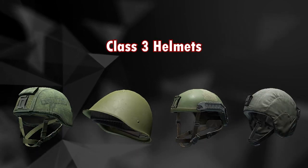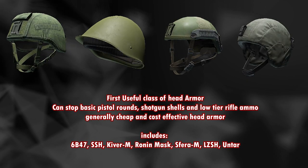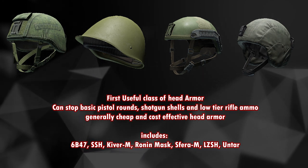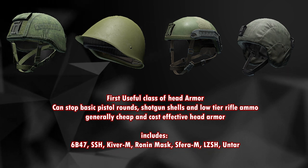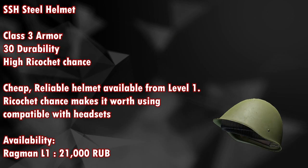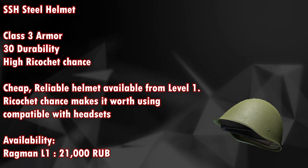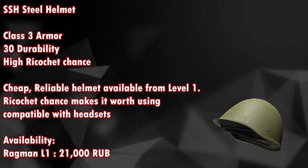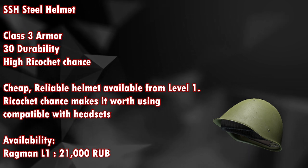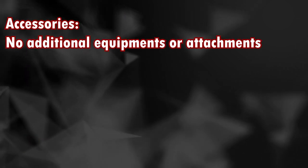Next is the class 3 helmet — the first useful class of head armor. It can stop basic pistol rounds, shotgun shells, and low-tier rifle ammo, and is generally cheap and cost-effective head armor. This includes the 6B47, SSH helmet, Kiver M, Ronin mask, and the LSZH and Antar. The SSH steel helmet is a class 3 armor with 30 durability and a high ricochet chance — cheap and reliable, available at level 1. It is compatible with all headsets and available from Ragman level 1 for around 21,000 rubles with no attachments.